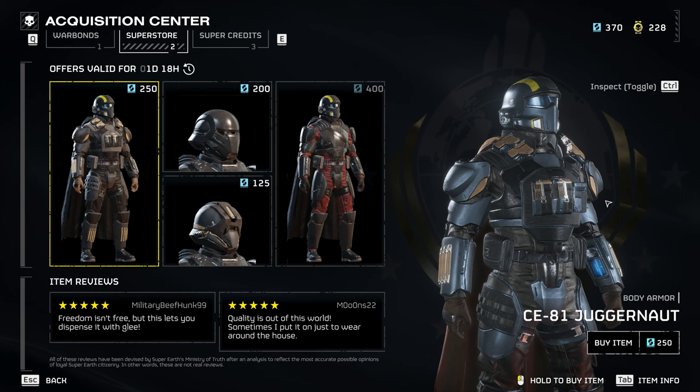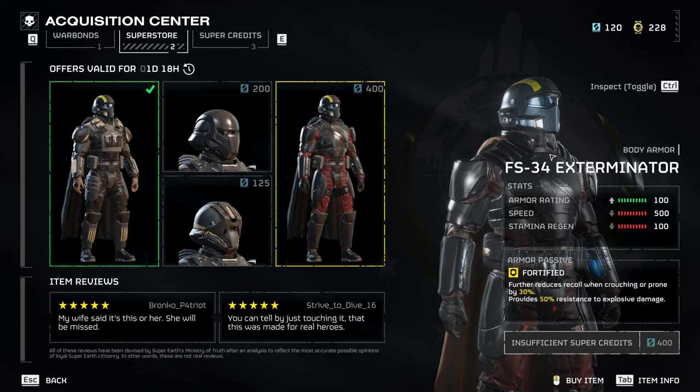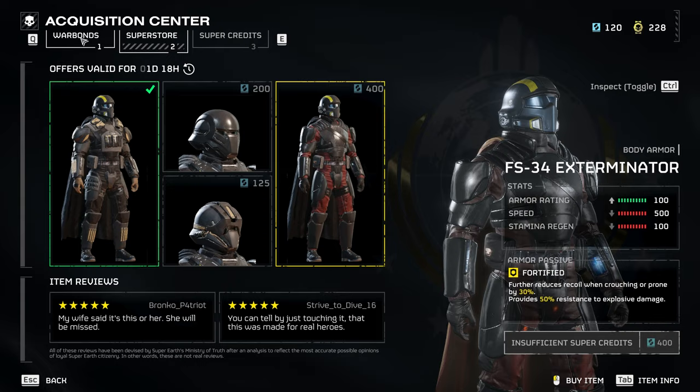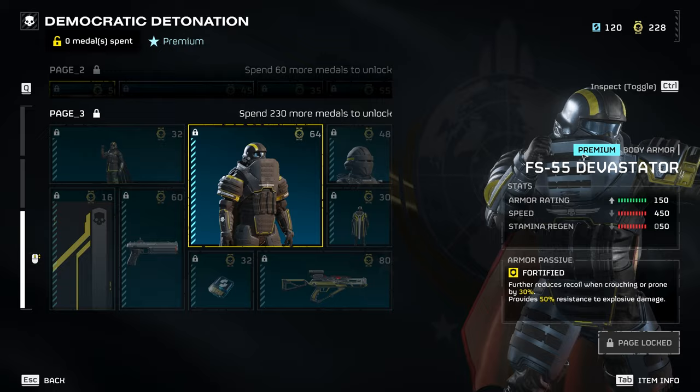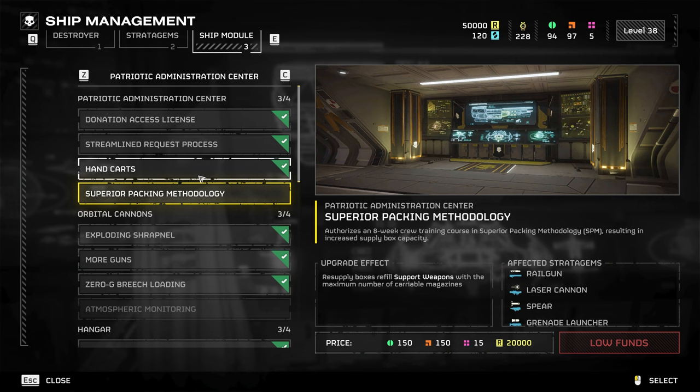Speaking of the super store, let's check out the armor. We've got the new Juggernaut armor — that's really cool, I'm going to cop this right now. Then there's the Exterminator helmet, the Juggernaut helmet, and the new Exterminator body piece which reduces recoil and provides 50 percent resistance to explosive damage. It has a significantly lower armor rating but it's a little lighter, so you're not completely losing speed. I run mostly a speed build for running away from things.